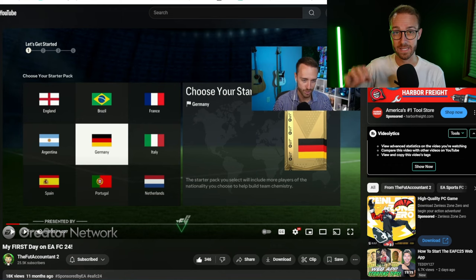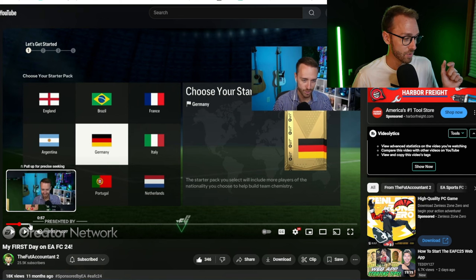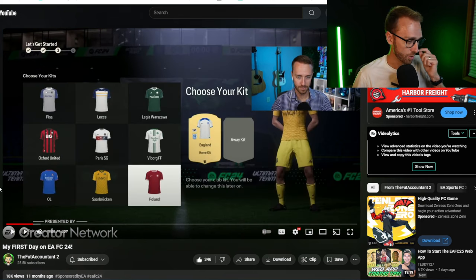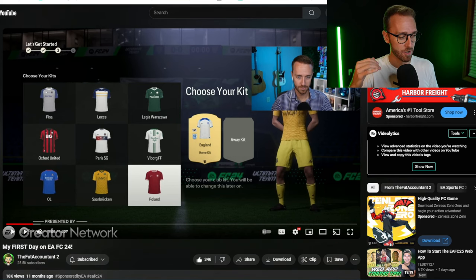We say Brazil, France, or Germany because it might help you with some of those foundational SBCs that require more of those types of players, and those nations have a lot of players in different leagues. But here's the next big tip: as you go to the next screen and choose your kits and your badge, this is your first opportunity to make coins — about 1,500 coins right off the bat before you get anything else.